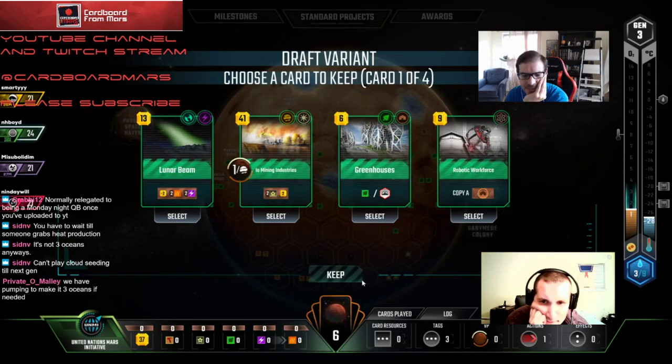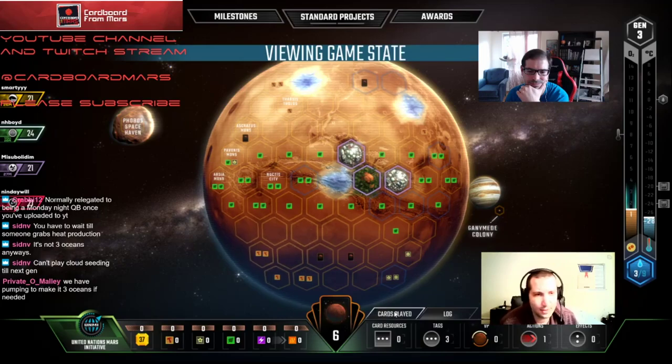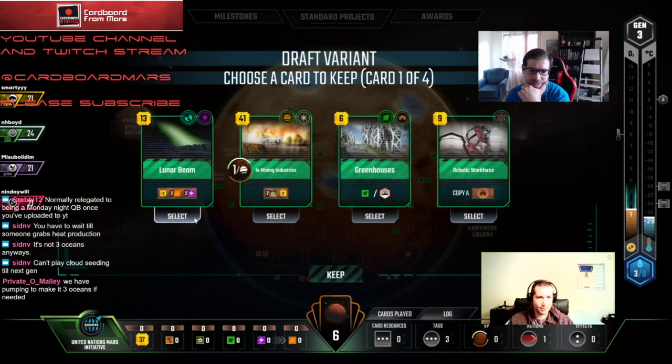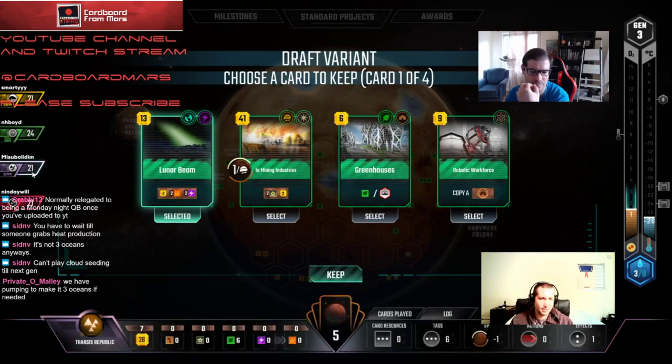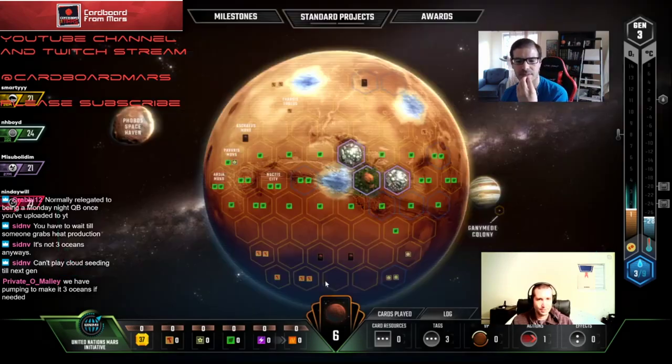Lunar Beam also turns on Urbanized — we want to get that Urbanized down. It's a good spot, just annoying for him. Eco Line will probably take the Greenhouses. Does Red have anything to copy with Robotic? We could just take Greenhouses. How much physical cash does Red have? 29. At best he'd have to skip a turn to play Isle — I'm not worried. I'd rather have Lunar Beam and build up a heat engine.